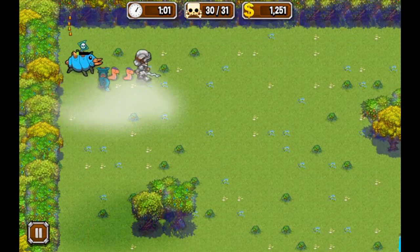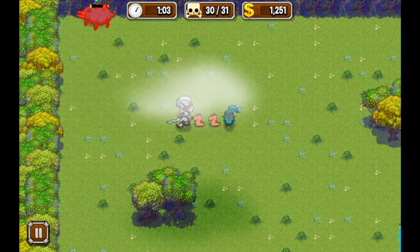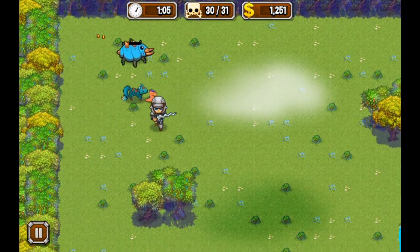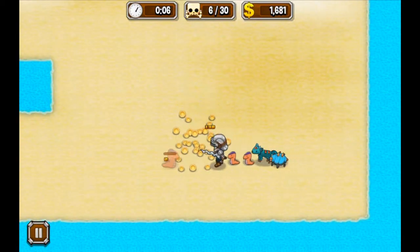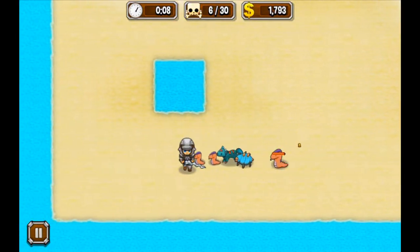Each troop has a different attack or type of attack, and the longer your body is, the more attacks you are able to get after getting closer to the enemy. Your hero's equipment can be upgraded as well after you lose. You can visit a shop and invest into better armor or weapon.